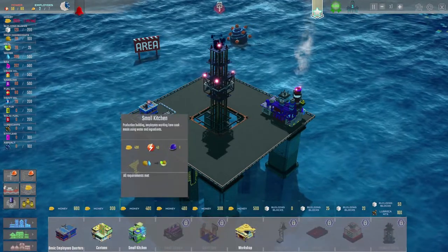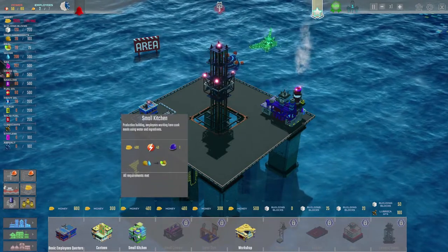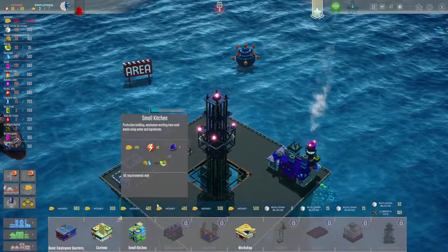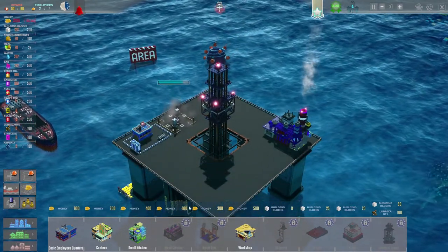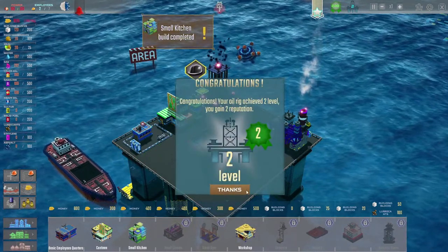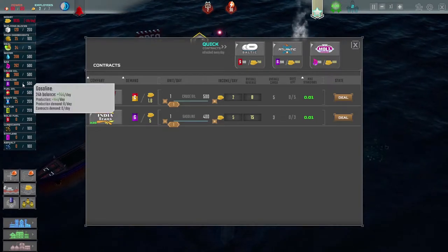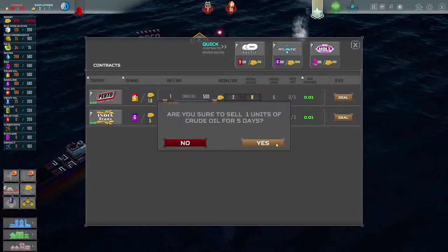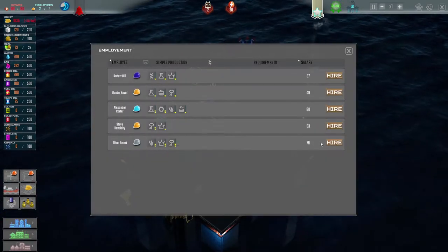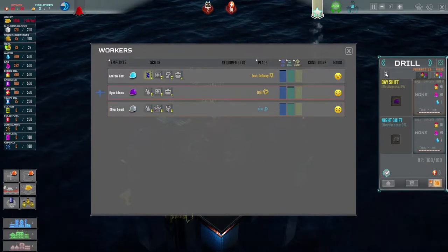We have a canteen — a place where employees go to eat — and a small kitchen where meals are produced. I'll place the canteen right next to the employee quarters and the small kitchen next to the canteen. Congratulations, the oil rig achieved level 2 and we gained two reputation! We now have 260 crude oil and 100 gasoline, so I'll take both deals to make some money.